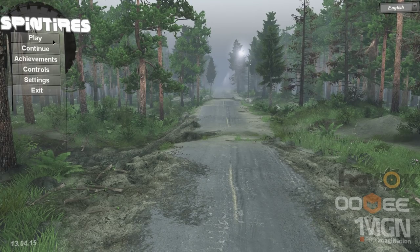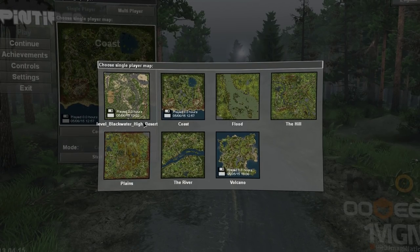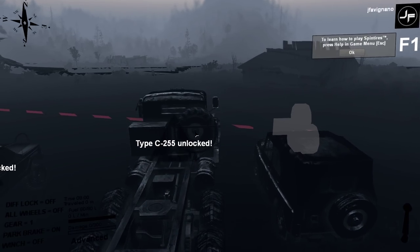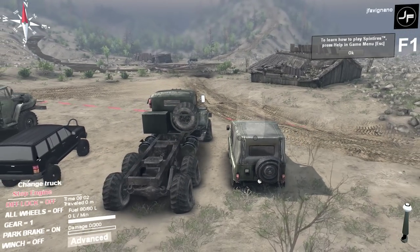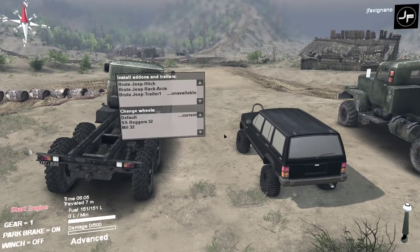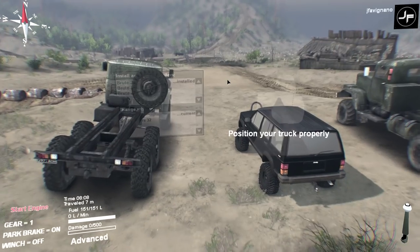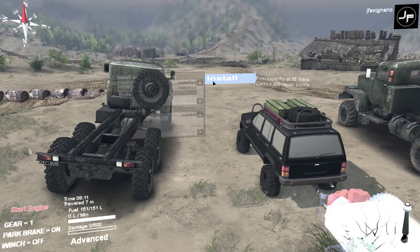Welcome back to Spin Tires! Let's get into the modded map - Pull to the Blackwater High Desert. Starting a new game. Last time you guys wanted to see the Jeep Cherokee - the 1988 one, which I found to be one of the newer mods. Let's hop into it real quick, change truck - boom, there she is. We'll look at the attachments available: we have a hitch, so you could throw a trailer on it, and a rack accessory.